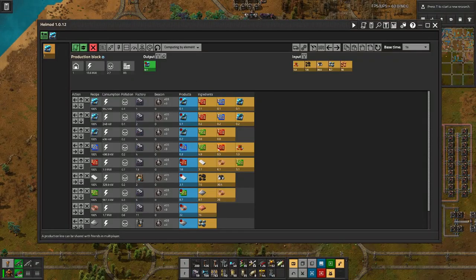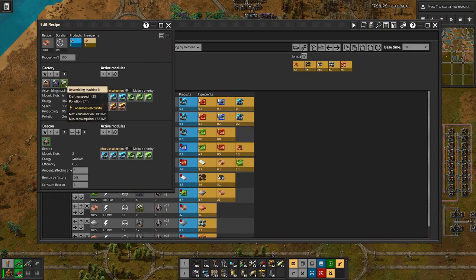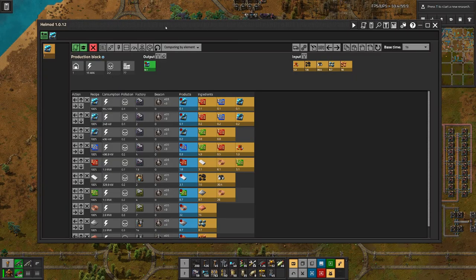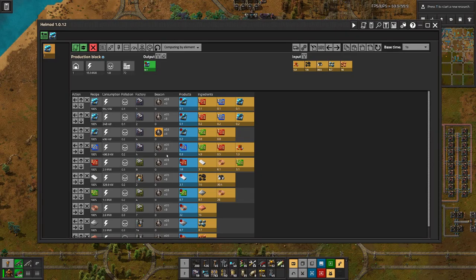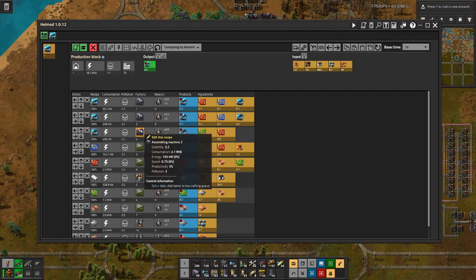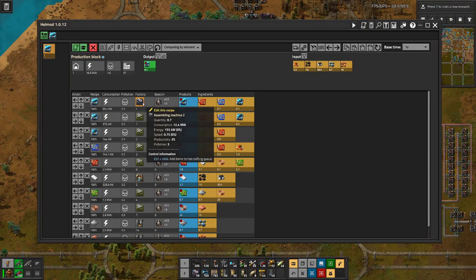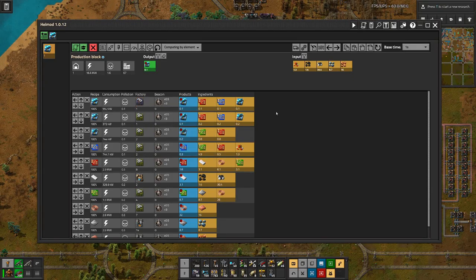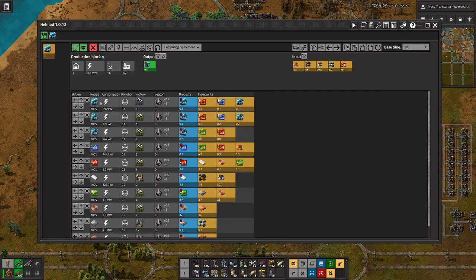Looking at this, wherever we have more than one assembly machine that we need, we can try to replace it with assembly machine number three, which is a bit faster so we need less of them. And that should help. Here on top we only need one blue one, so no need for a faster one there. On this one we don't have an output because the speed modules will end up in a chest, but we have these five ingredients.